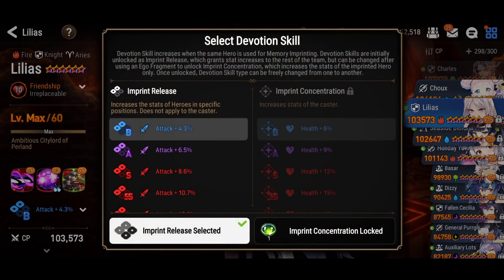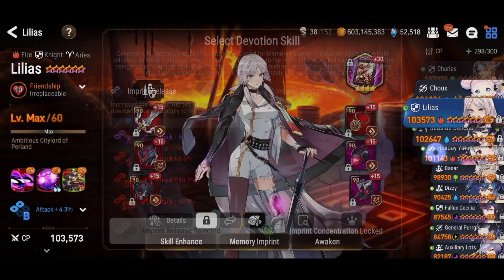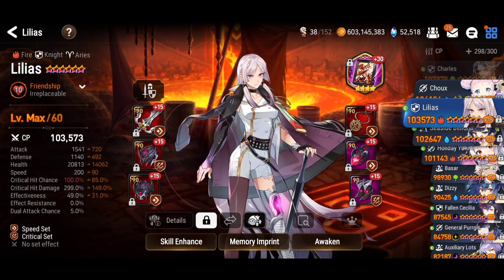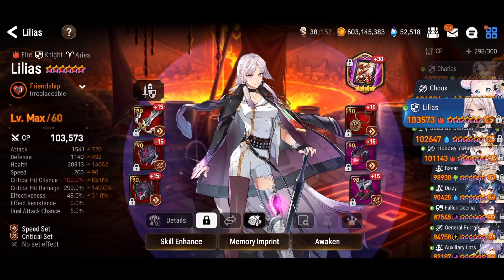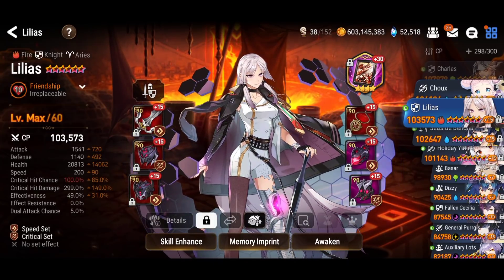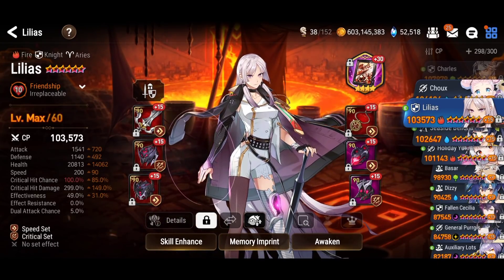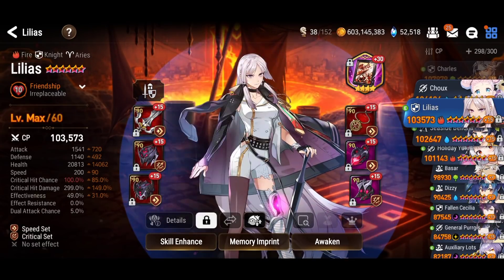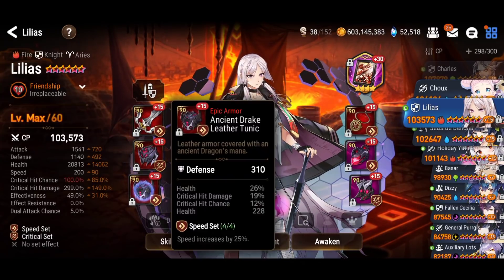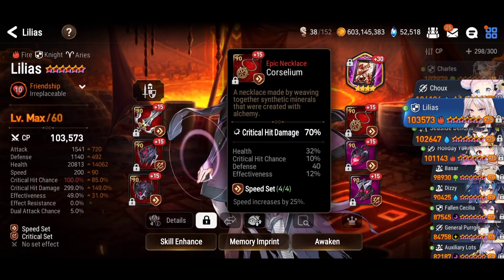The memory imprint is actually really good — top and back position gets attack percentage so you can squeeze extra damage out of that, or use the Emperor concentration for more health on herself. For stats, I have 100% crit chance and 299 crit damage to scale that skill three damage. Skill one still deals quite a bit of damage because it's based on her max health as well. At 20.8k HP she's pretty tanky with decent survivability.